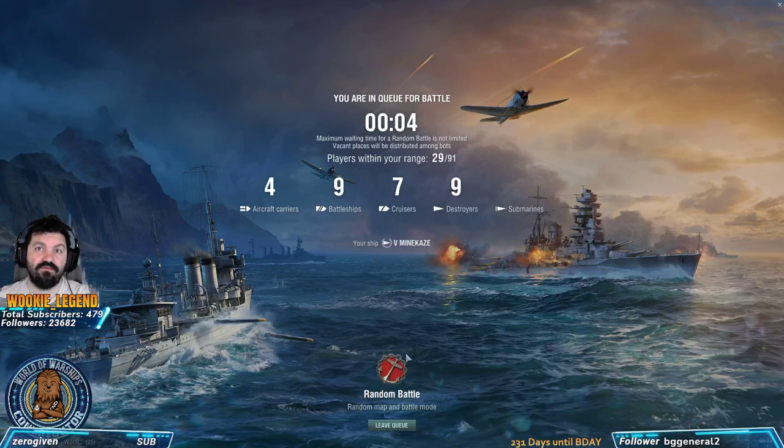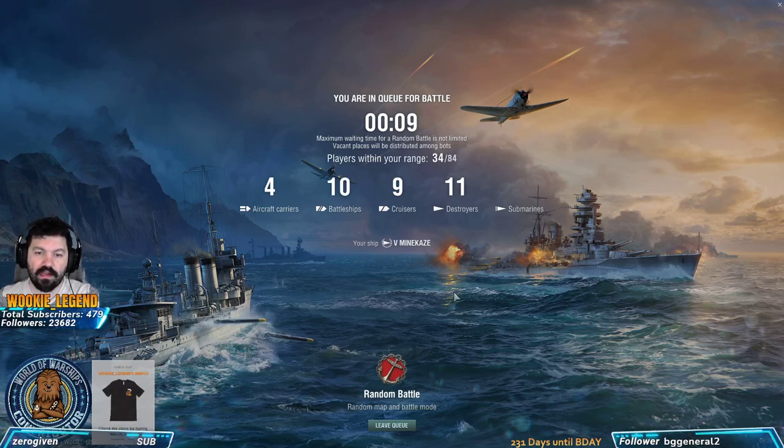Now we get into a random battle. When the game is starting, just start scrolling over the enemy team to see what they have. At this tier there are no radar ships, but focus on what destroyers you're facing. If you have better concealment than they do, you have a bigger chance of surviving because you'll spot them before they spot you.